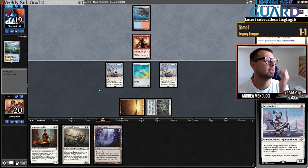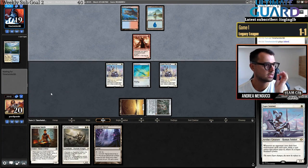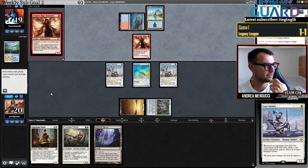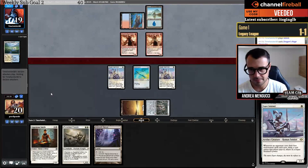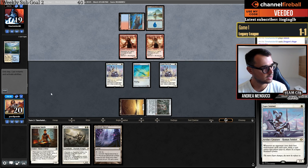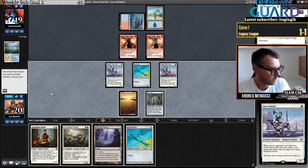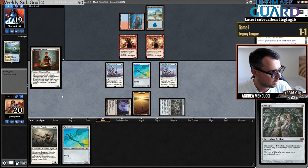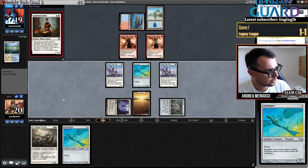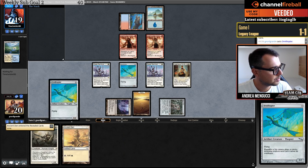If it wasn't on the play I wouldn't have been able to make the start — they drew and used their eighth card. What I hope is that if they have a bunch of spells in hand, they don't want to cast them because of the Sentinels. Let's go land, Puresteel Paladin. Then I can go Ornithopter to grow the Smith. I'll get Ancient Den — I'll play Ornithopter and grow the Smith.